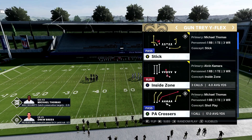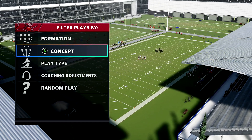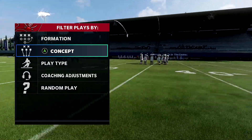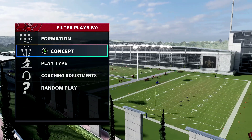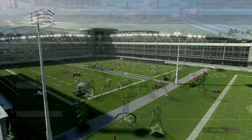Now this play looks dumb, right? But put your receivers however you want them. Usually I put my fastest on the far inside for the crossing route. I put a good route runner on the outside. So whenever I flip Trey White Flex, it's usually my two best receivers going from inside to outside. This one's really good for cover three, random cover three.